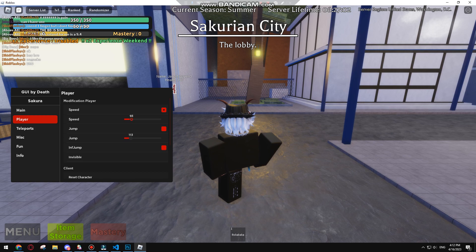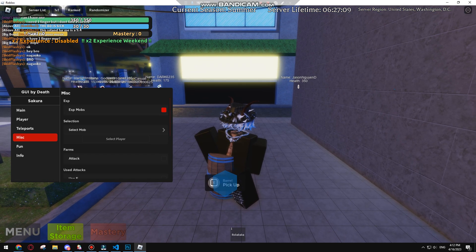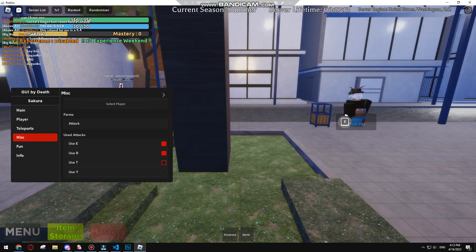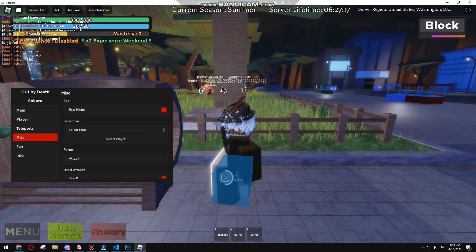Let's keep auto farming. Miscellaneous ESP mob — you can select the mob that you want. You can also use attacks while you're auto farming.